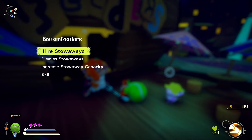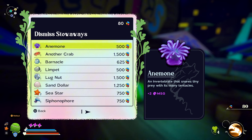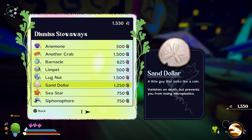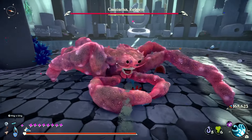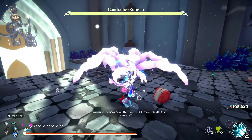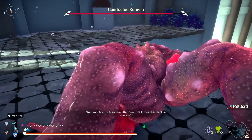When you visit the bottom feeder's bar, dismiss stowaways is just another way of saying sell stowaways. My advice is that you do not sell any of your stowaways. During the course of the game, you will probably have to change the type of character you are playing as, simply because some of the bosses demand fairly specific gear setups. A stowaway that you dismiss early may be absolutely vital to one of the later bosses.